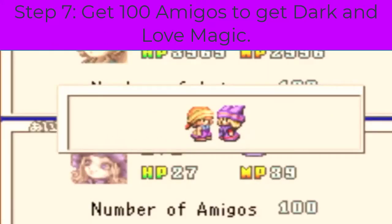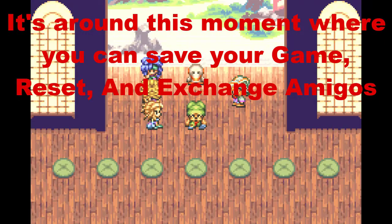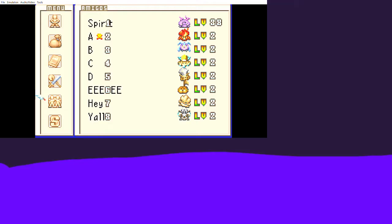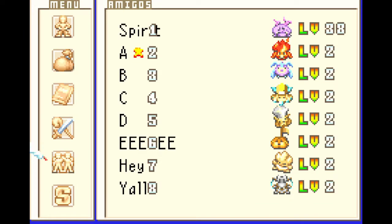Step seven: obtain 100 amigos and make sure you have five of each element to gain the love magic. If you're doing this on an emulator, copy the file into a separate folder and it will count as a new game — constantly reset, fill it with a new spirit, then load the second file. Save your game and exchange for the amiibo. If you have all 100 spirits, the outfit will change. If you accidentally miss some, you can delete the amiibos in the menu and try again.